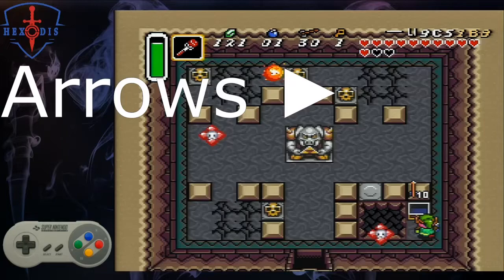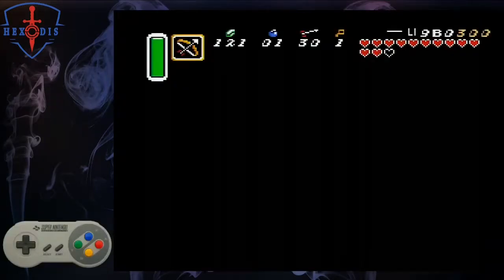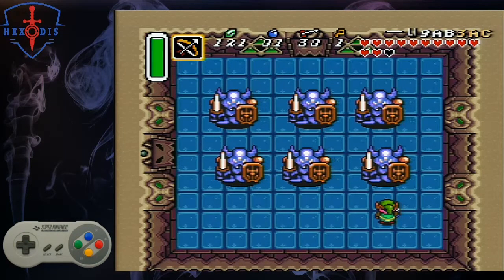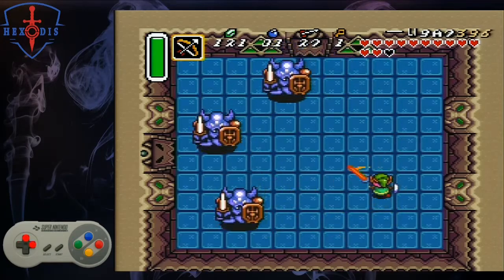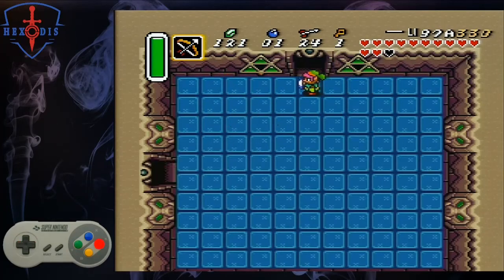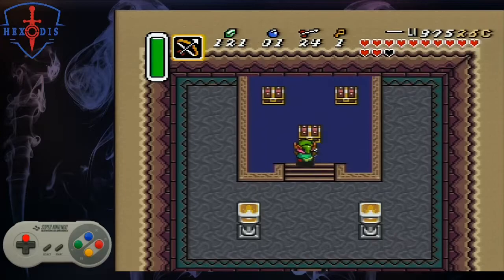If you need ammo, there are five arrows under the pot in the top right. Depending on whether you have normal arrows or silver arrows, this fight will differ slightly. The setup is the same as the secondary setup we use in Armos in Episode 3. With silver arrows, you stand below the bottom right Armos knight. Fire two arrows up and one to the left, and start walking up. Fire three more arrows left while moving left, and you should be in front of the door when the last knight dies.